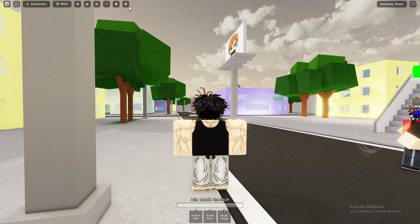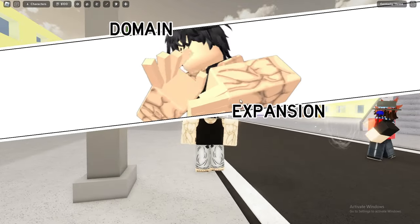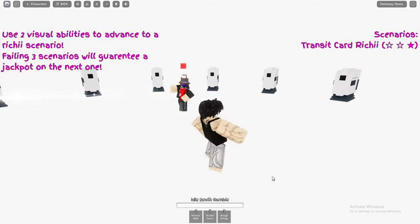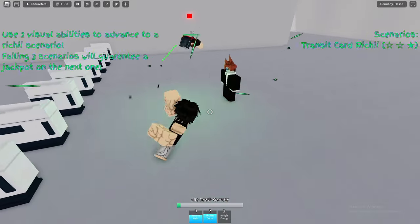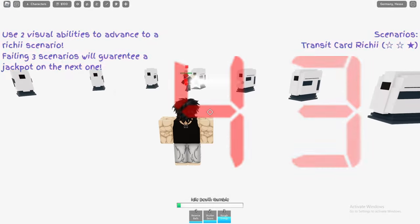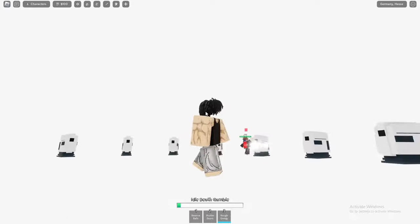First thing we're gonna cover is Hikari's ultimate move, so I'm gonna give myself ultimate real quick. Now of course we've got to get jackpot, so let me just do that. If you don't know how the jackpot works — just for anyone new — you pretty much just use the moves, and if the guy walks through then you hit the jackpot; if he just starts flying up, you failed.